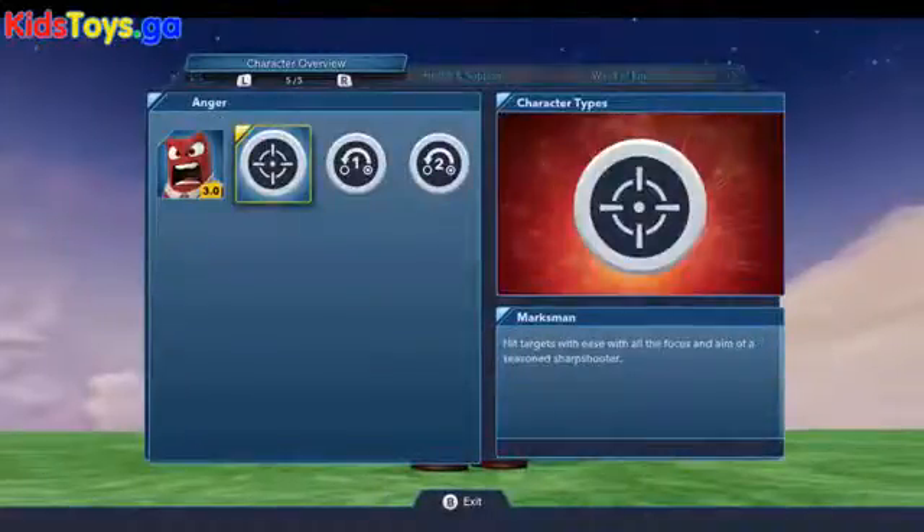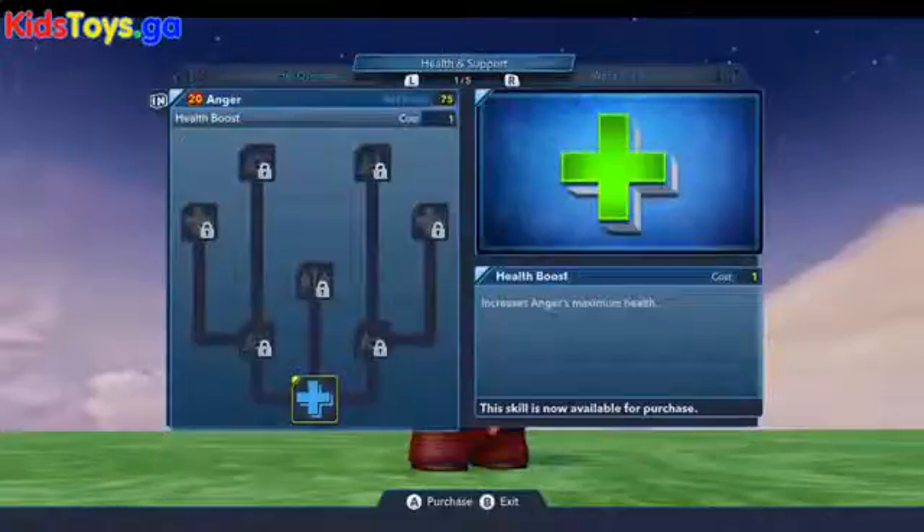Looking at his character overview, the only thing that Anger has going for him is Marksman. Him as well as all the other emotions have a nice ranged attack which is certainly great and incredibly useful inside the play sets and also inside the toy box.